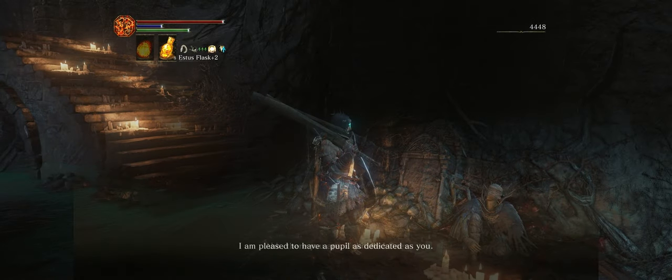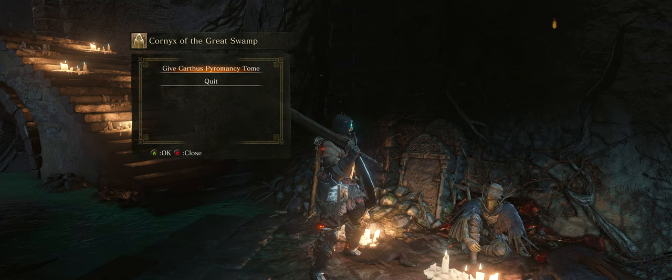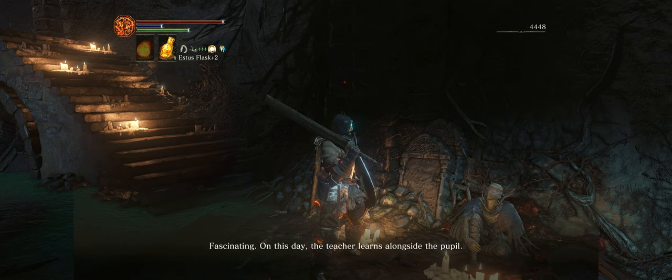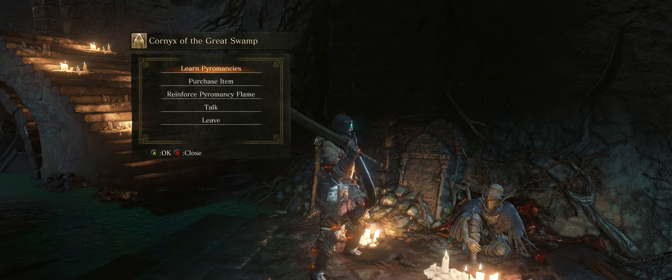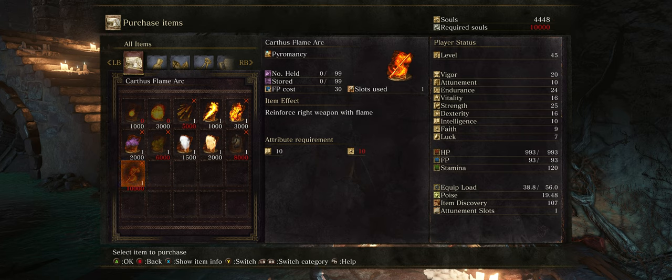Other than that, you can turn in the Pyromancy Tome we found in the last video to our Pyromancy teacher. By turning in the Tome, you can now purchase the Karthus Flame Arc, which I think is one of the better buffs available to you.